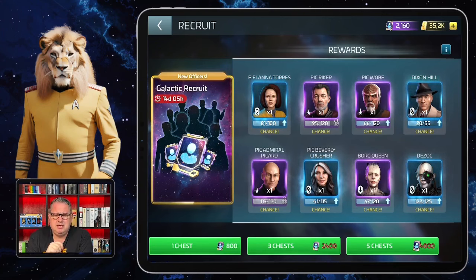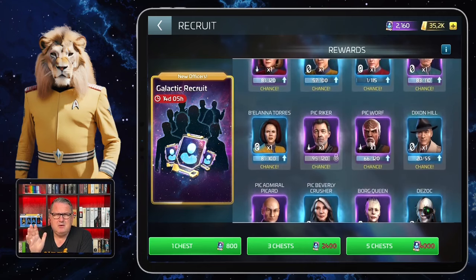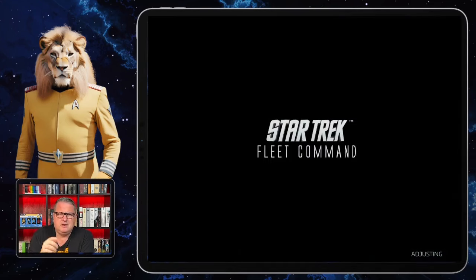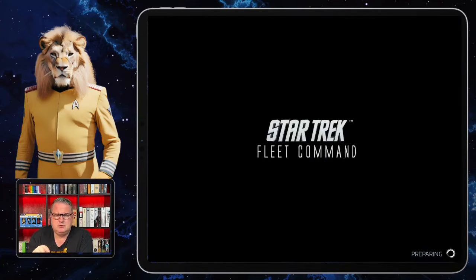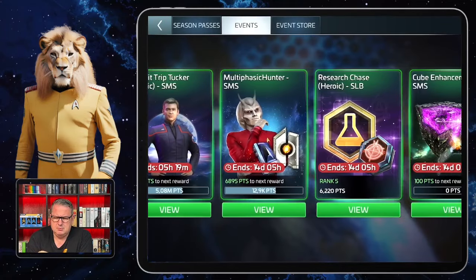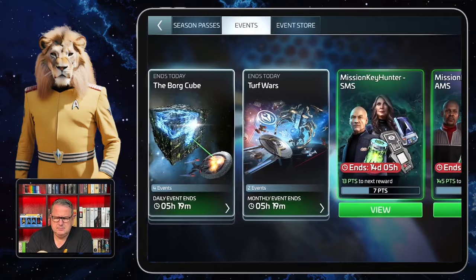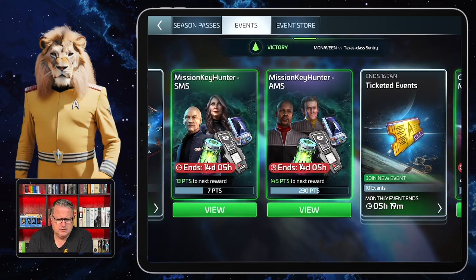Later they changed the rewards — I think it was in the Armada Hunt — so you can get some more recruit tokens there. Now I'm keeping an eye on upcoming events to see if there will be more, so I can get enough tokens for five chests. That's why I'm still waiting, but at the moment I don't see them in the normal events.